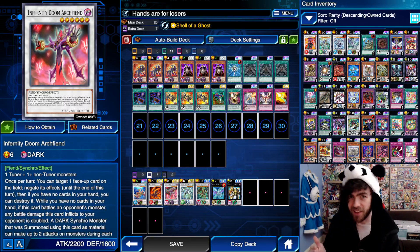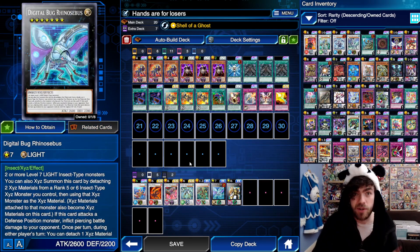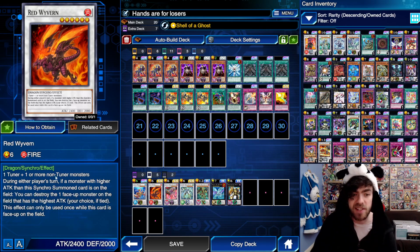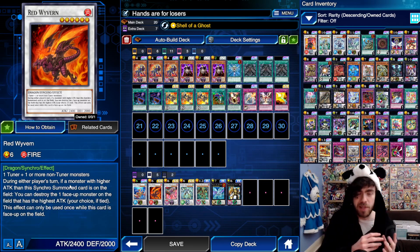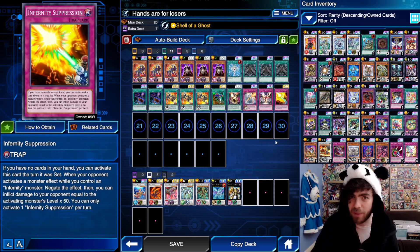And that's just going second. This deck's strong suit is actually its going first board. The typical going first board will end on your Rhino once again, but this time with a Red Wyvern — a card that during either player's turn, if a monster with higher attack than the synchro summoned card is on the field, you can destroy the face-up monster on the field with the highest attack. So if your opponent ever gets out a big monster, you can just remove it whenever you like. On top of that, with these two guys on board, you'll have two or three different trap cards as well.